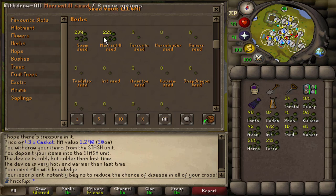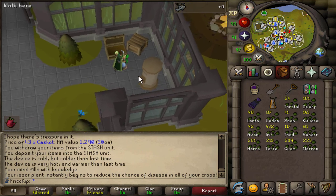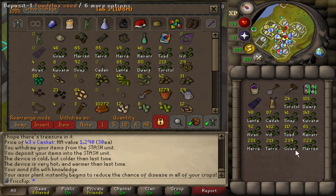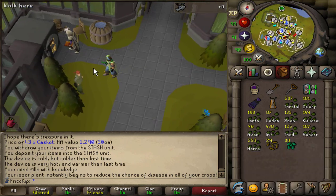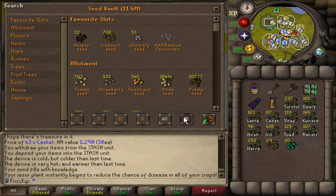I'm taking all these out, except I'm not going to use the Guam, Marrentills, or Tarromin, and Harralanders are kind of a last resort. They don't give too much XP when making potions, but the secondaries are really easy to get. I'm also not sure if I'll be planting Limpwurt seeds and Snape grass seeds. I'll definitely do them at some point, but for this grind I just got to see how much inventory space I'm going to have when everything's all set up.